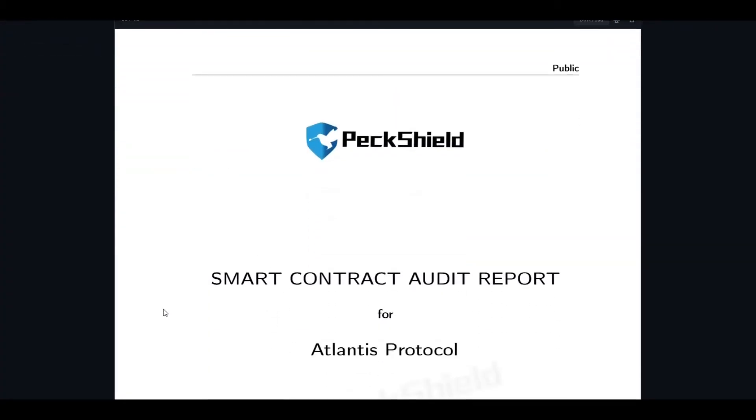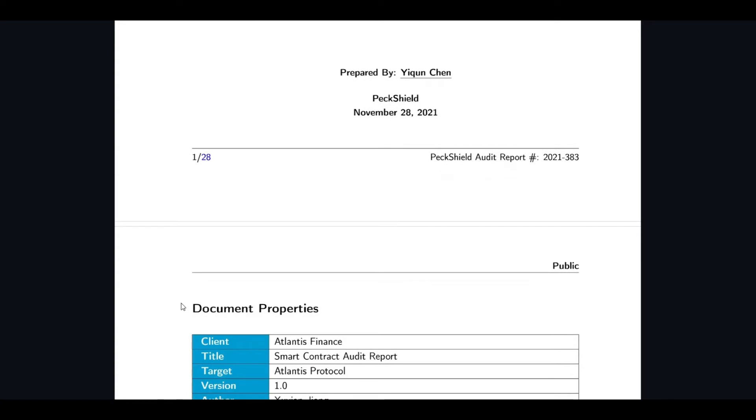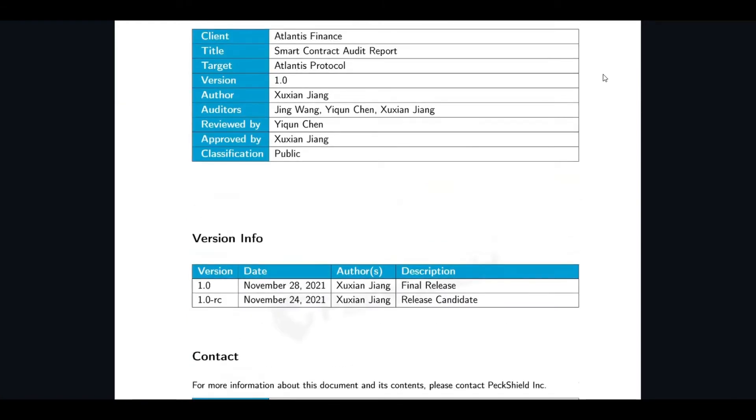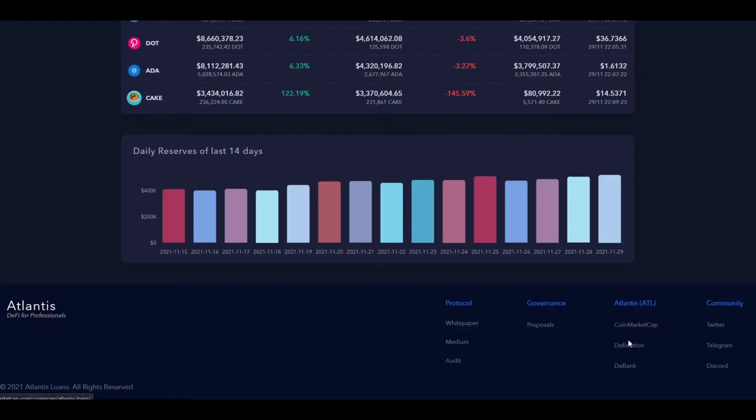Back at the main site, let's look at the audit. They currently have one from someone called PeckShield, which is actually largely positive. They did uncover a few possible issues, but the great thing to note is that the Atlantis team was very quick to fix them — which is what you want to see from an audit. It's perfectly human to make mistakes every now and then, but what matters is how fast you fix them. This audit gave me much more confidence in the platform.